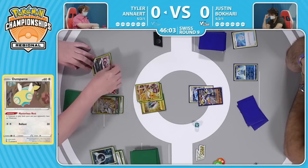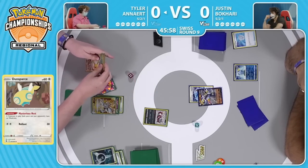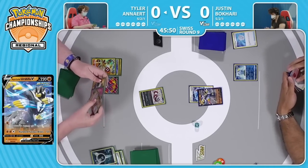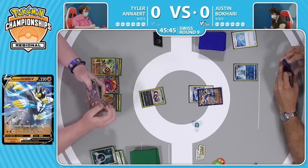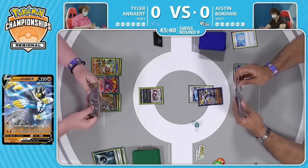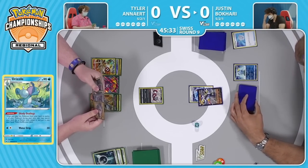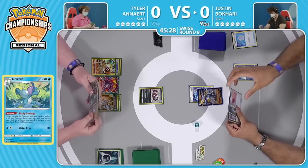Jolteon is an engine that has popped up a lot more recently now that people understand that Tool Scrapper is not a card in a lot of lists. Tool removal is on the low, and this may be the event that Jolteon has sort of jumped onto things. Tyler is actually going to opt to retreat into the Zigzagoon and pass the turn over. There is a double turbo energy on that Arceus, so Tyler will be able to attack the following turn.